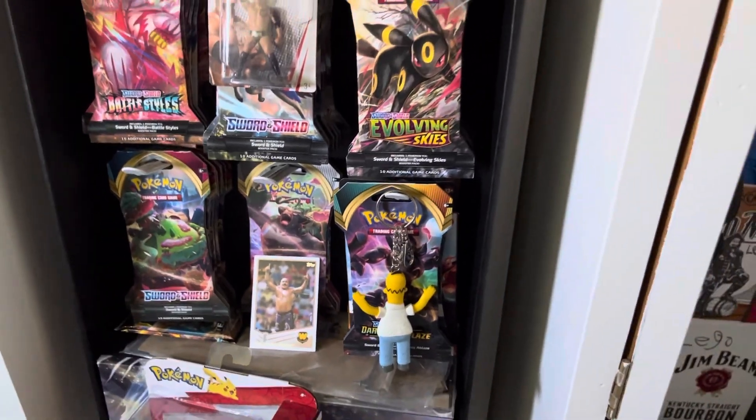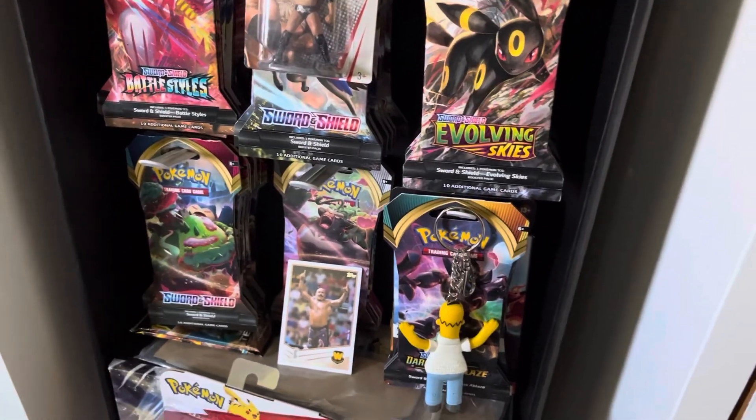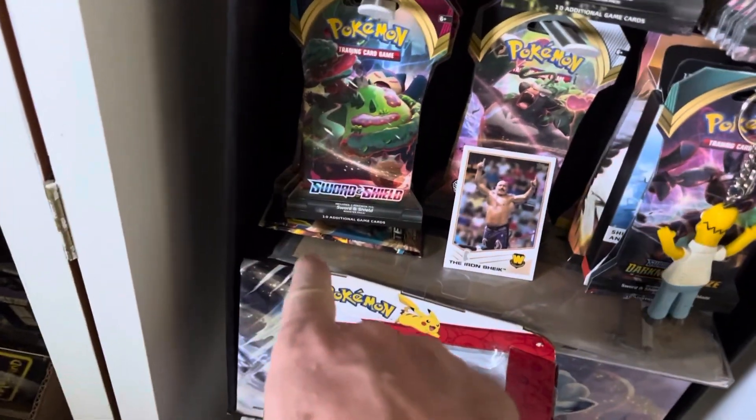From the Pokémon GO pack I was able to pull the Mew2V — it wasn't the secret rare or anything like that, so it was better than nothing. The other pull from Lost Origin was literally a Mr. Mime, so I got Mr. Mimed on that one, but either way those were essentially free compared to the value I got overall.